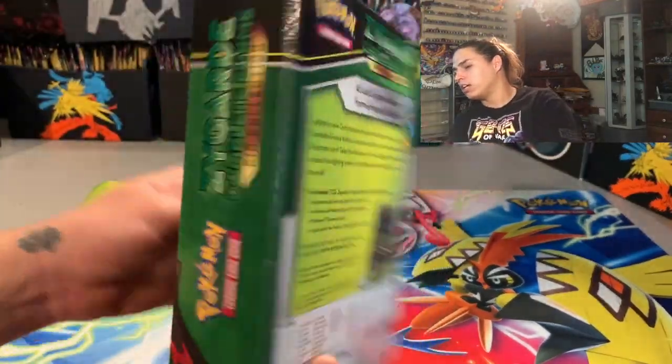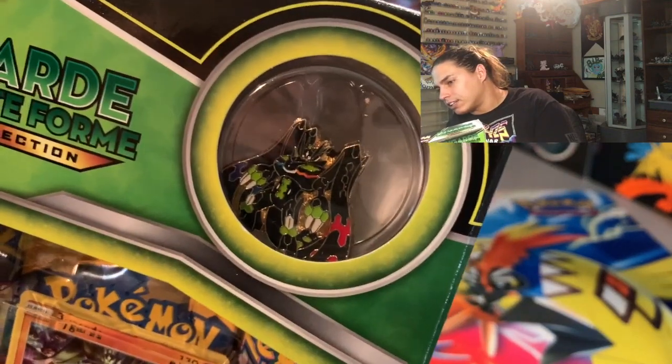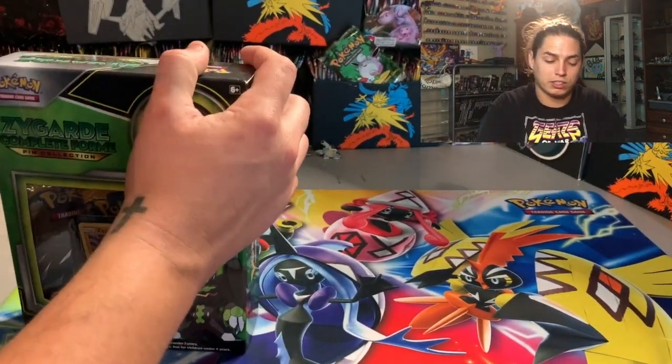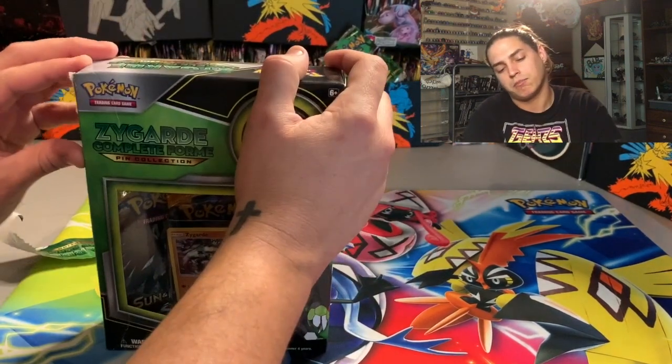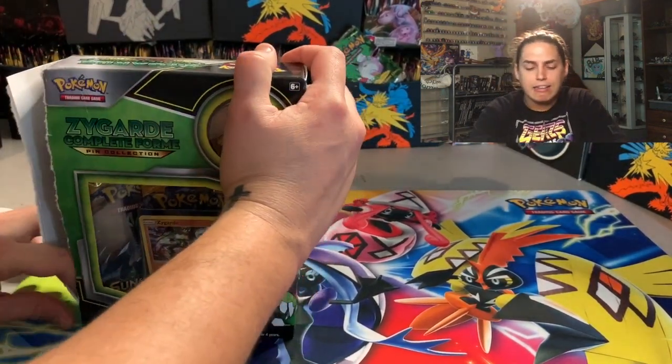Here's the box — there's the front, there's the back. It's got a pin of Zygarde looking like a Gundam, or some tower or something, looking so dope. If y'all been watching some of my Warhammer videos lately, you know how it goes.